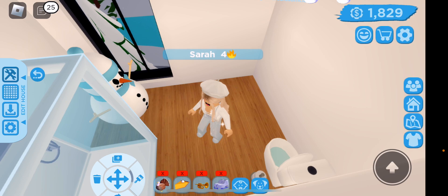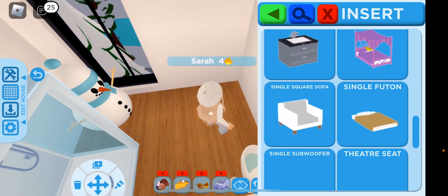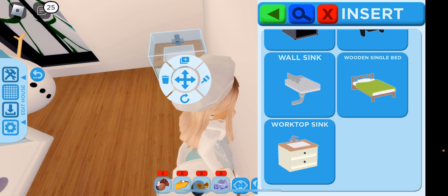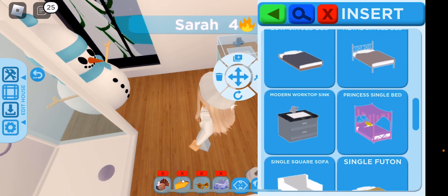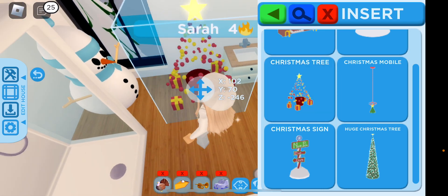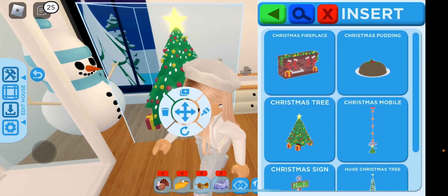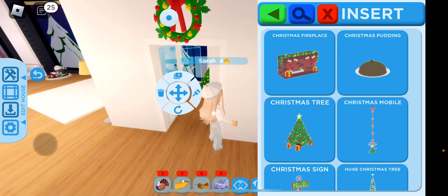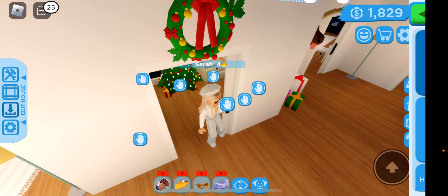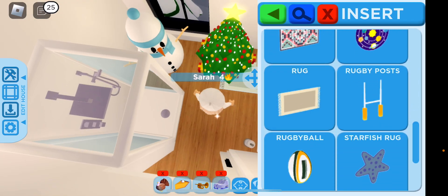Over here, maybe we could do a sink. Yeah, we're missing a sink. How are you going to wash your hands? Let's do the top sink — I always pick this one. And then next to it, we can do like a small Christmas tree or something. Is that too extreme to have a Christmas tree in your bathroom? Maybe. I'm just going to leave it there. This probably won't be how it's going to stay, but that's going to be the bathroom for now. Simple, cramped, and crowded.